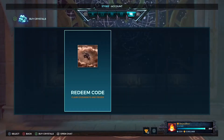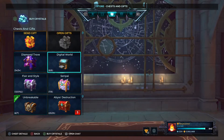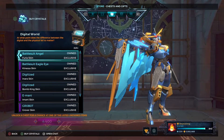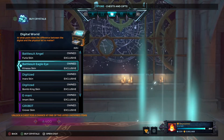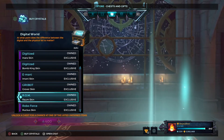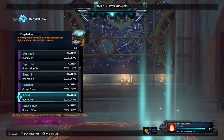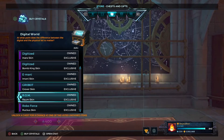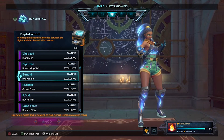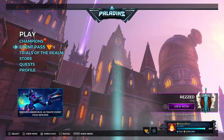If you go to the store and go to the Digital World chest, you will have not only the two skins but also the Furious skin, the Kinessa, Inara, and other skins as well. You also have the Ram skin, which I'm going to be doing a review on, and also the Imani skin.